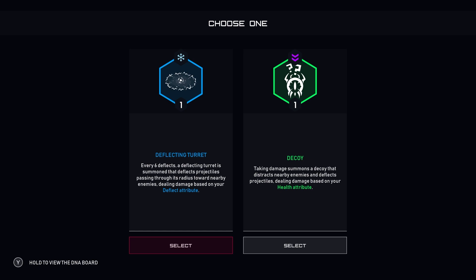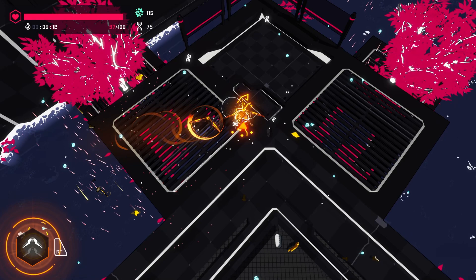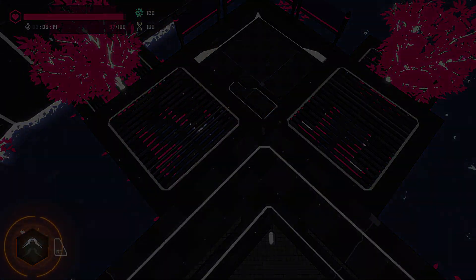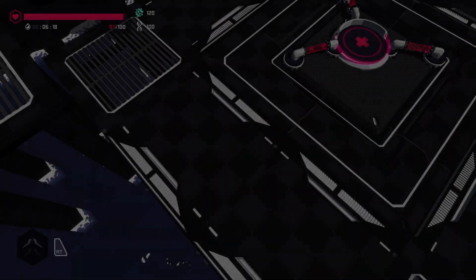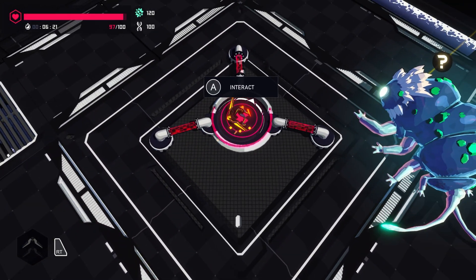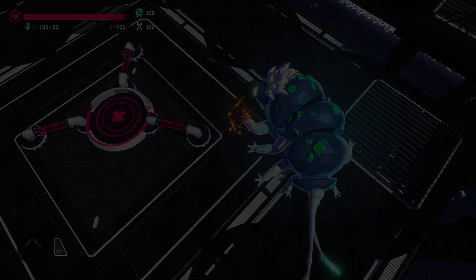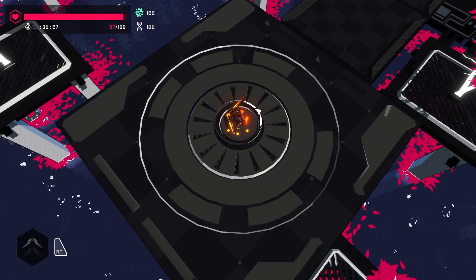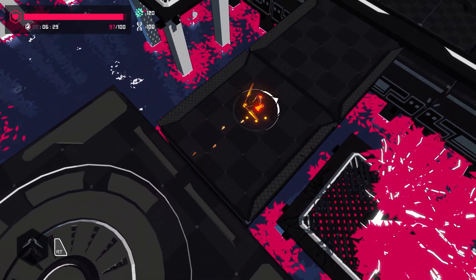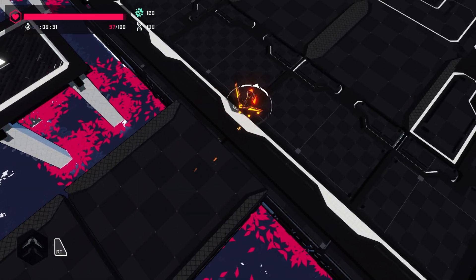Deflecting turrets: every six deflects, a deflecting turret is summoned that deflects projectiles passing through its radius. Or decoy: taking damage drops a decoy. Let's go with the deflect power-up. These are safe points, which I will assume heal me. I can travel. My mistake — I will assume those are healing nodes.